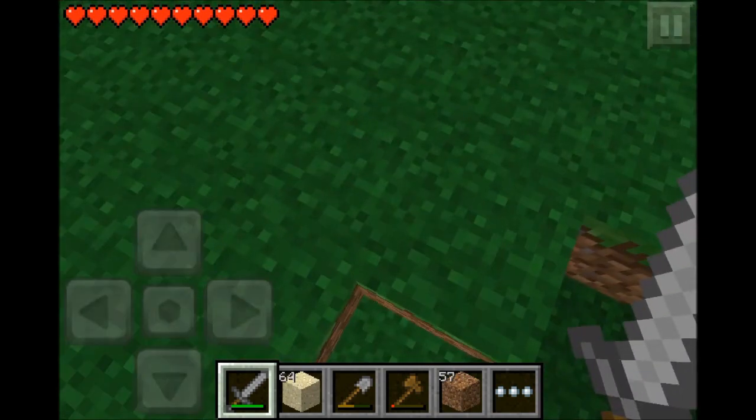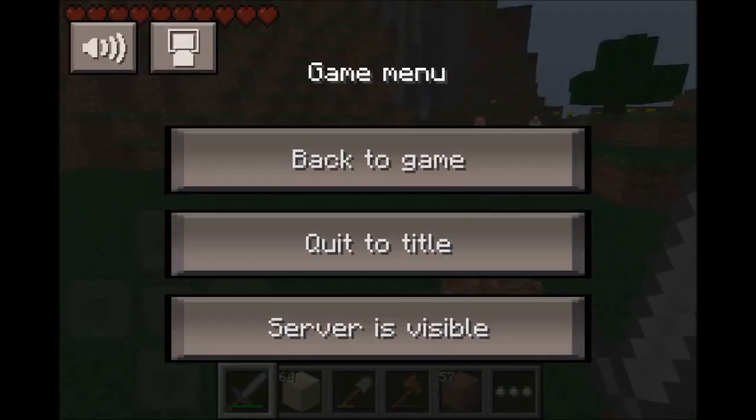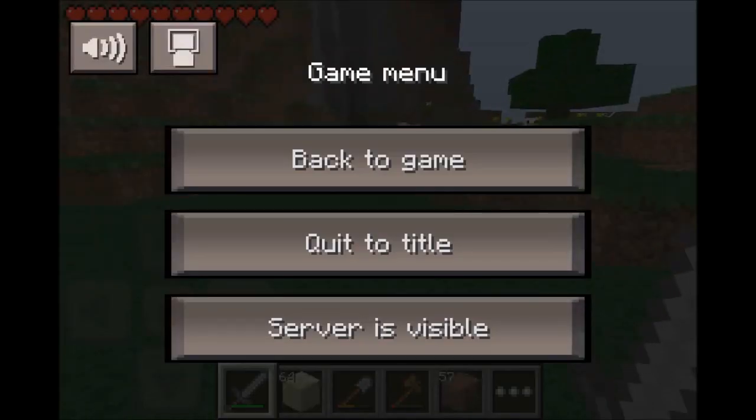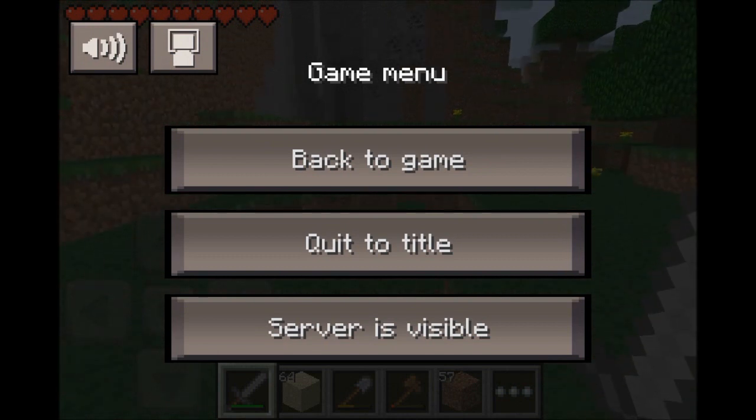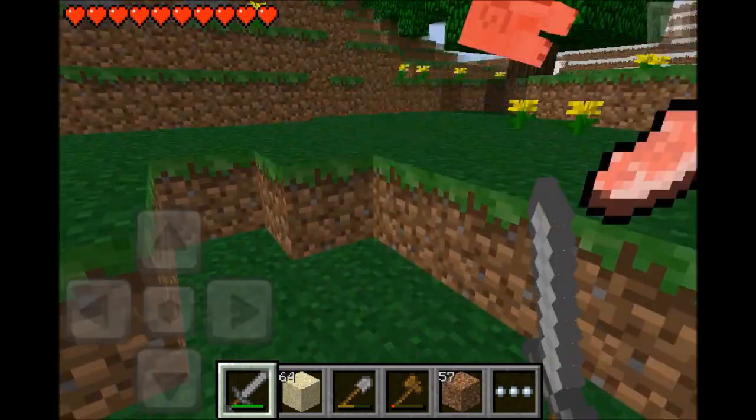I just thought I should upload it straight from my phone — whoops, pressed the pause menu. Whoa, check that out — I was walking and still walking in the menu. That's interesting. I've never come across that glitch in Pocket Edition before.